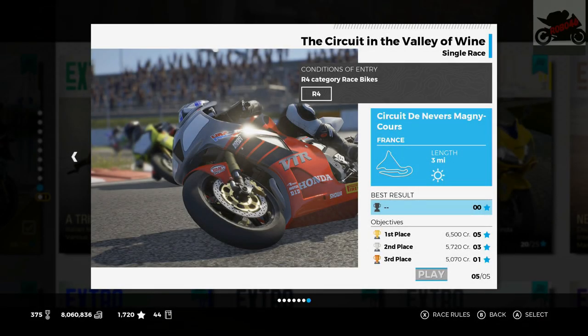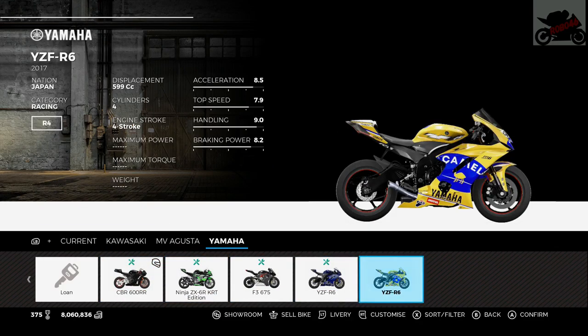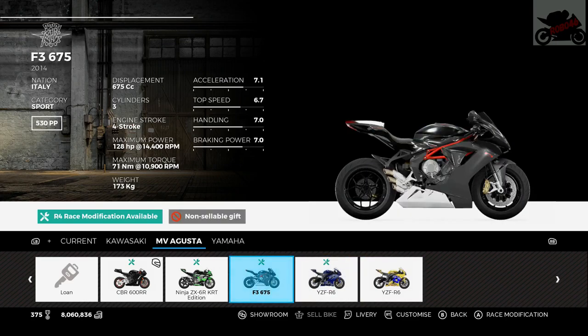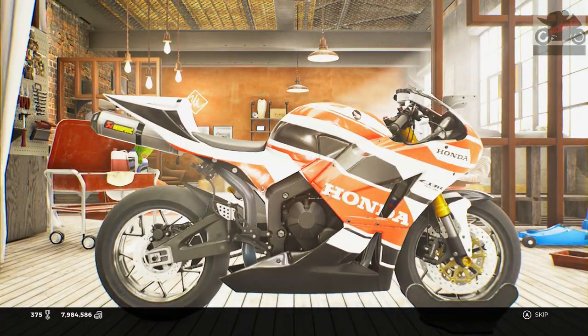Final race — Magni Core. We've actually got to race modify a bike. I'm going to go with the CBR600, seeing as that's pretty much the category we're doing. I could just use a stock one, but I think I'd rather race modify one. Should I use the R6? The R6 is good. No — I'm going to go for the Honda, just because that's what we've been using in this category. It would be silly to use anything else. So we're going to race modify our Honda CBR600RR 2015. There it is — there's our new beast. Race modified, so we can do this race. Hopefully it's competitive — let's find out.